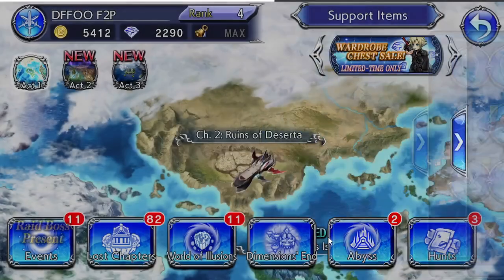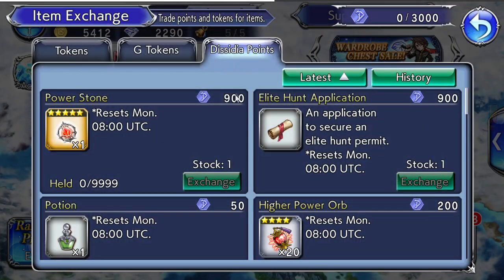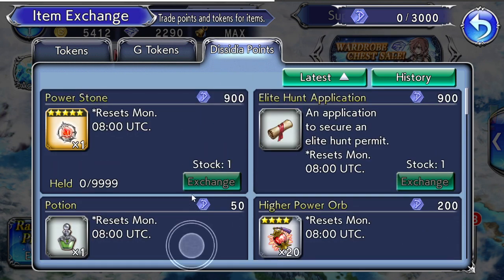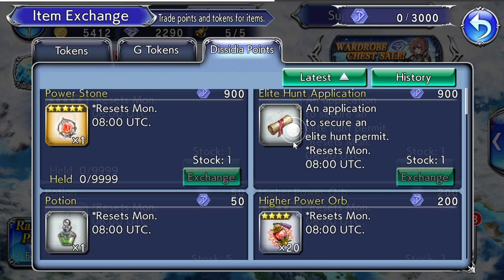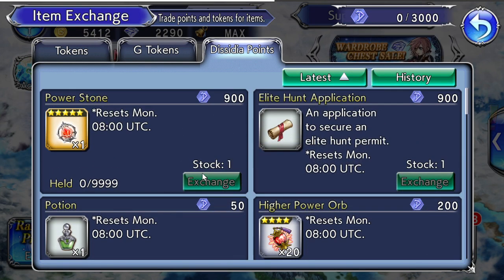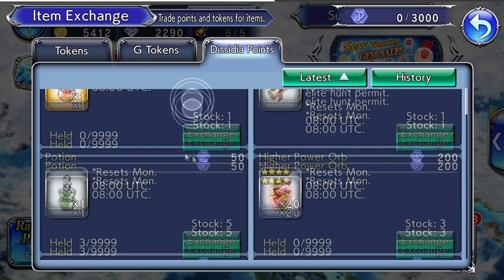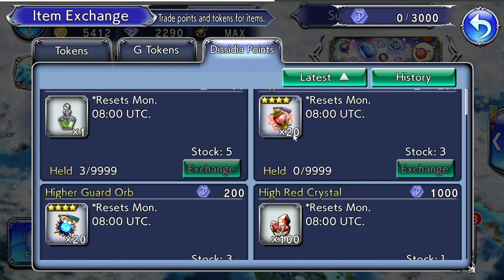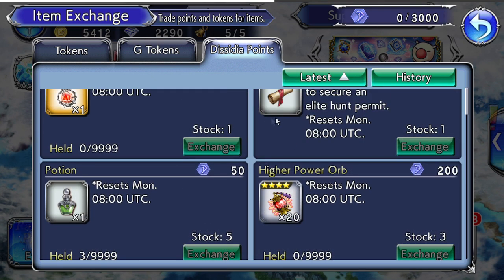For your weekly content, you want to spend your Decenia points every single week. These first few items refresh each week. The main ones you want are the power stones, the elite hunt application, and the potions. If you do the daily missions every day you get 300 Decenia points per quest, giving you 2,100 points per week — enough to buy these items every week plus have 50 left over.